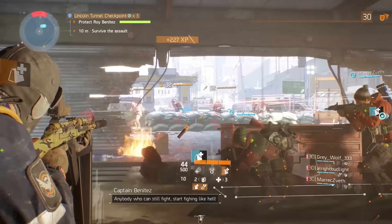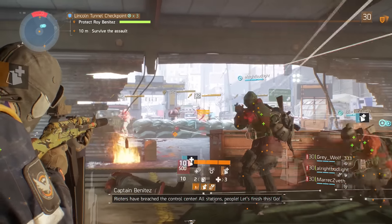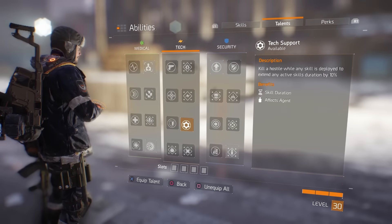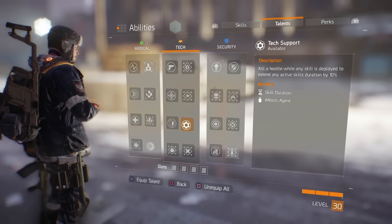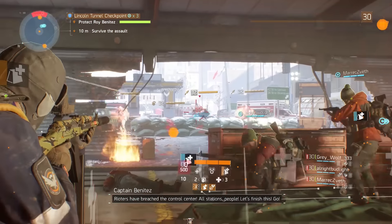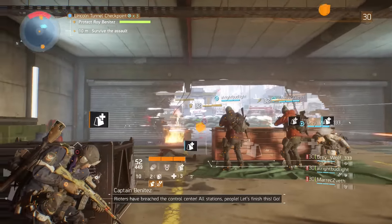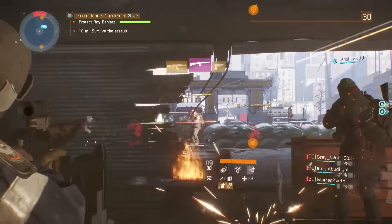Who needs crowd control when you can just sit in enemy fire because of the insane damage resistance? Then, on top of all of that, you could use the talent Tech Support, where killing an enemy ability extends the duration of any active skills by 10%. It's not a significant duration increase, but it could give you a few extra seconds here and there — though it's not hugely vital to the experience.